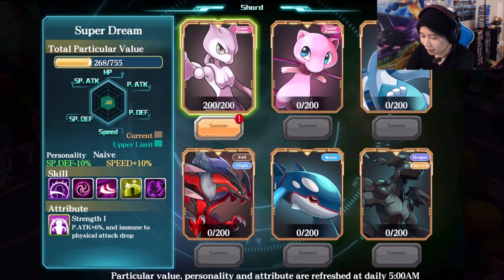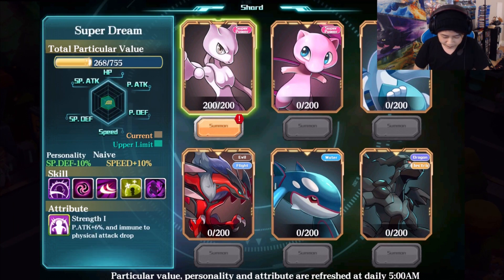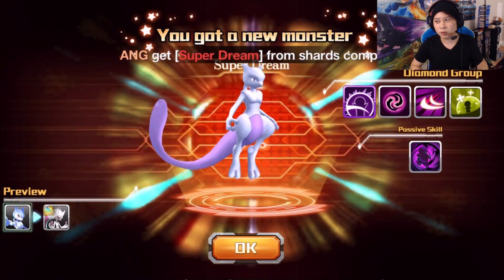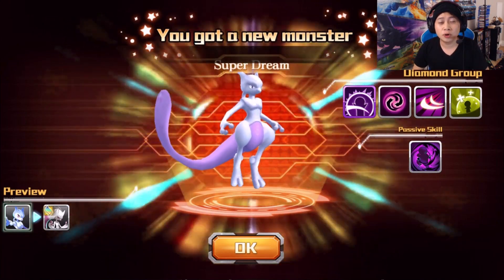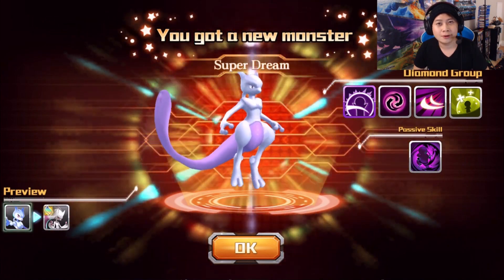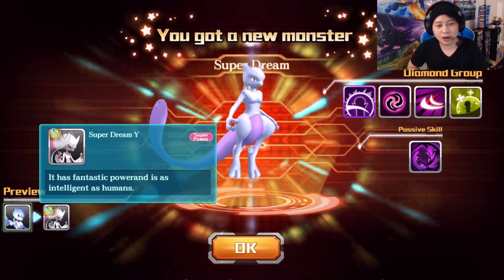What we're going to look at right now — let's summon it. Once you get enough shards, you need 200, you just summon it. Go over here. And you see them go like this, right? There's Mewtwo. Oh my gosh, diamond group Pokémon in this game. Look at this — Mewtwo Y, Superdream Y.